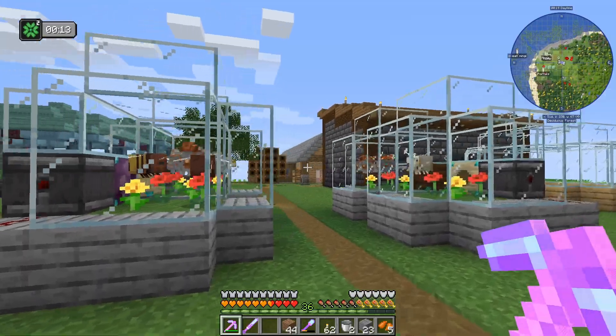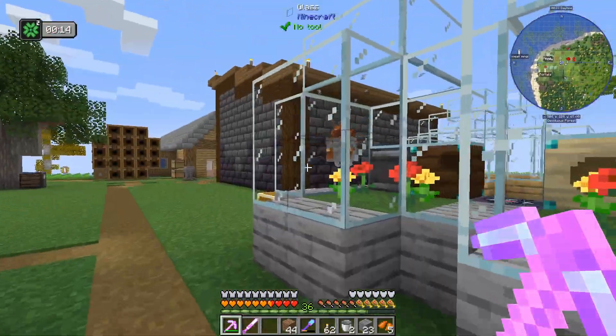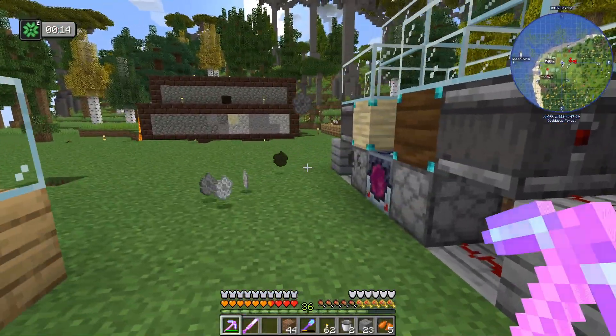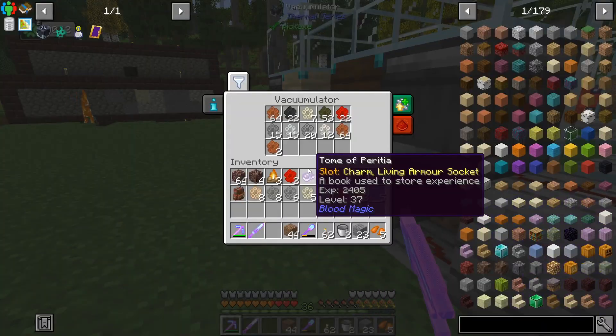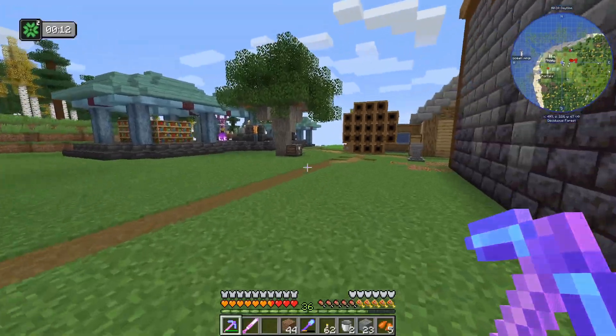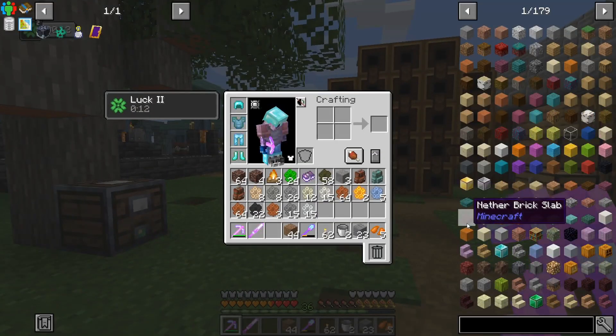Welcome back to another episode of Enigmatica Six Expert where I've improved the bees a little bit. People have mentioned that I should probably go straight for the apiaries, which are like a multi-block thing that I haven't used before.